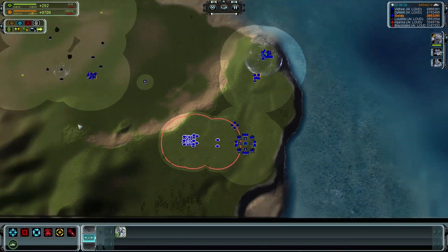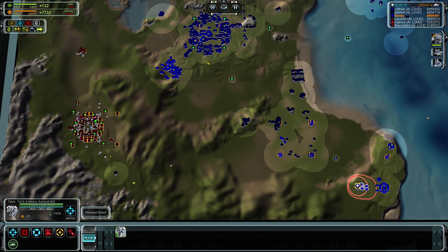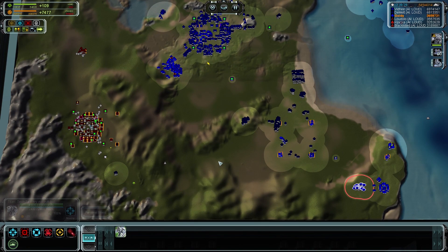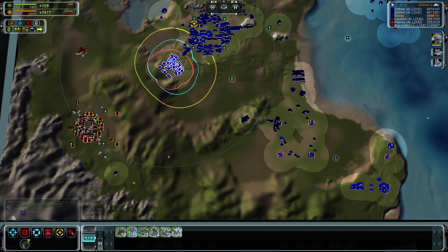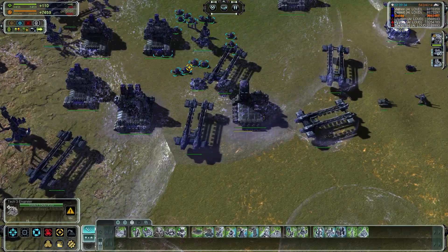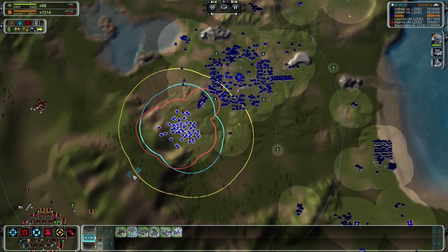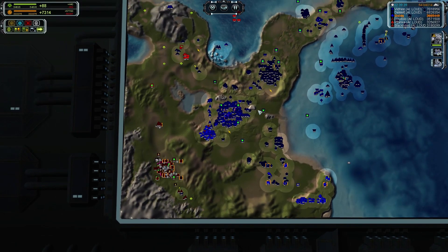So he does have a disruptor up. Maybe I should rush in there with some of my heavy assault bots — Titans. These are my engineers. I'm going to move them in. Just going to start moving them in. Move them in.